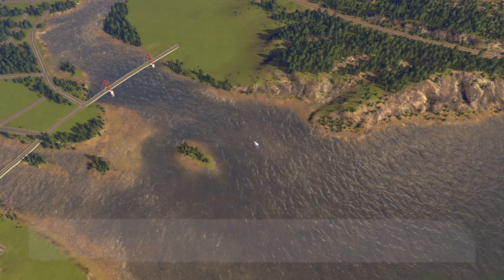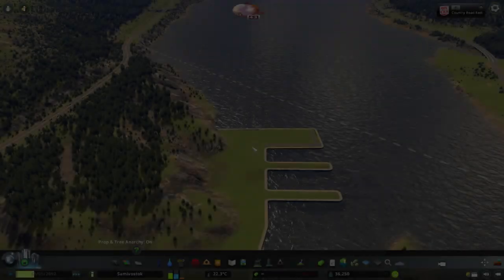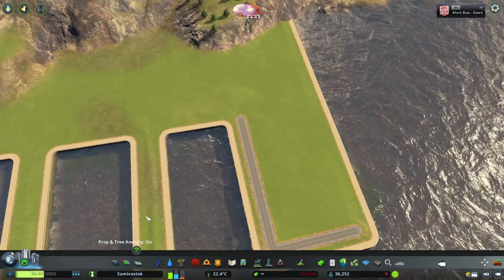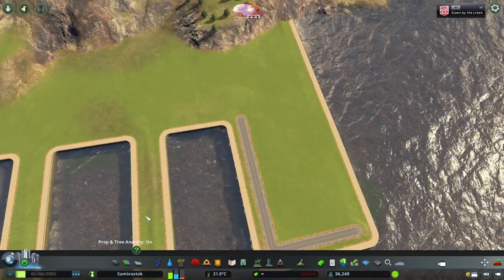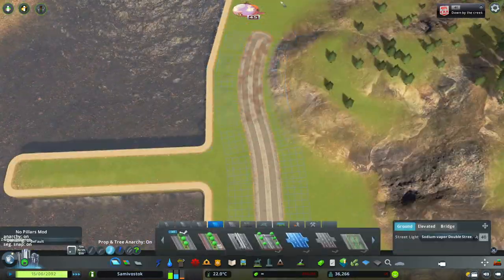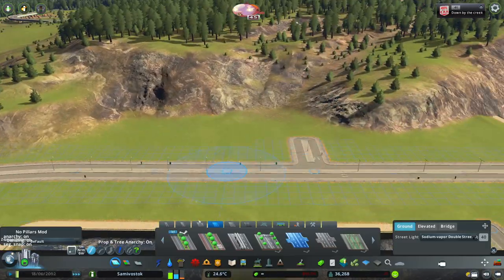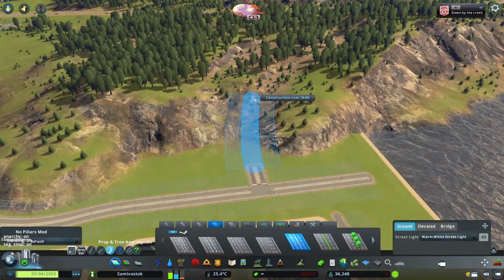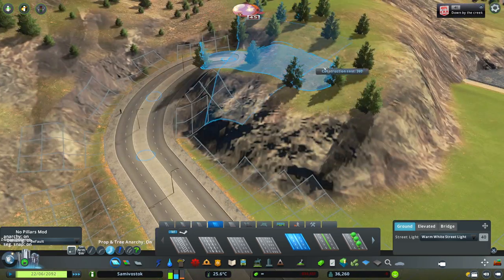Hey guys, welcome back. So today we are finally getting to do the port area. I've already started it a little bit, and I didn't want to show you how I built that because I feel like it's very self-explanatory — I just used the seawalls and road guidelines to map out the straight lines. This video is basically me discussing some ideas on how I like to build a port area, so just go along with me. The video is not too long.